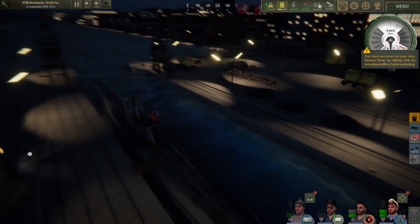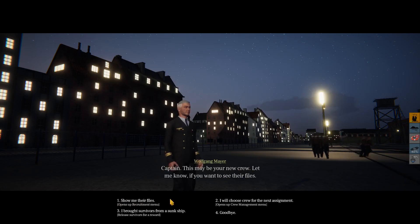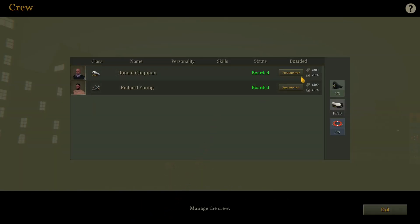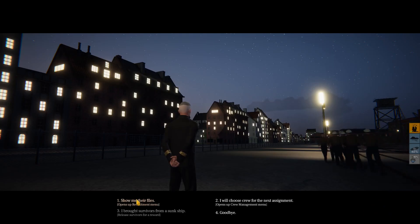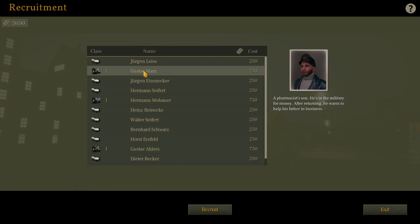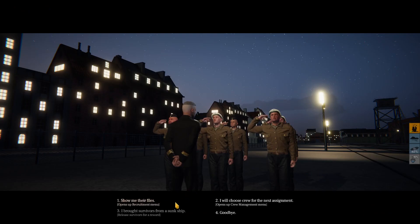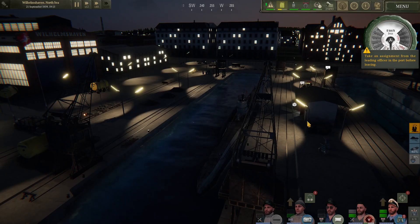I have survivors on my ship — I need to release them by talking with the recruitment officer on docking. I brought survivors. I think we need to replace one of these guys that died. Gustav Marx — he's pretty expensive, but we're going to get him. Recruit Gustav Marx.